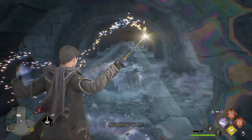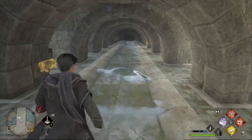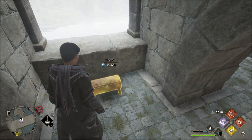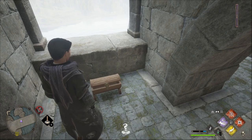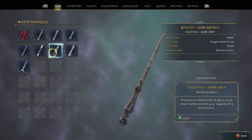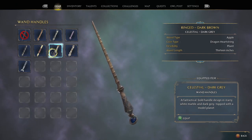For now, I want to show you the three different rewards you get for actually doing this little puzzle. The first of the three rewards is actually a wand handle — one of 42 that you can find throughout the entire game. For me, I got a really nice one, probably one of my favorites: the Celestial Gray Wand Handle.